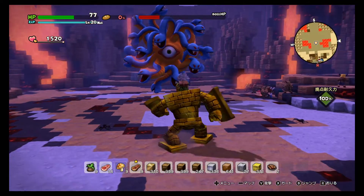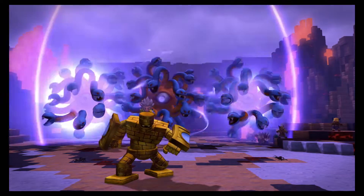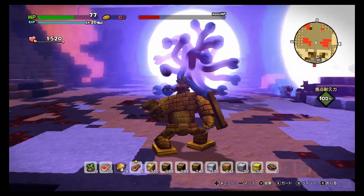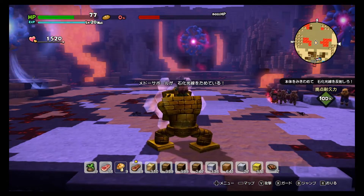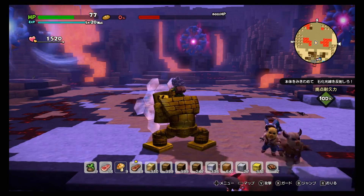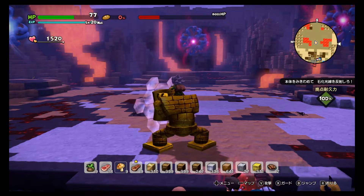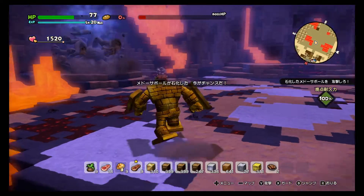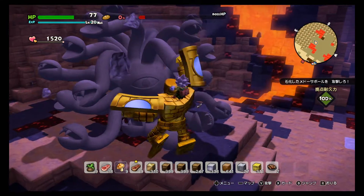After that, she splits into three — before it was one, then two, now three. Same procedure: two are fakes. The two on the right and middle are fake, and the real one is on the left. Reflect the light and that's it — we finish her off and get the Heartstone.